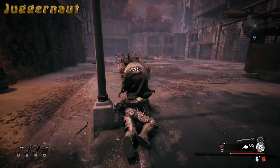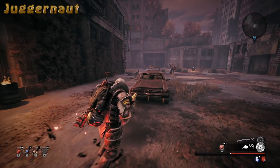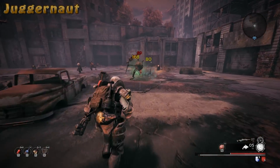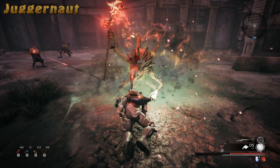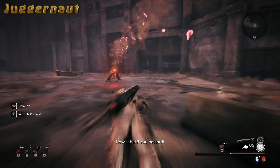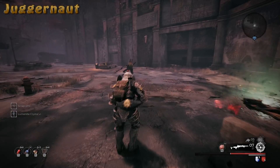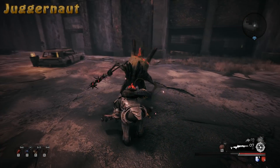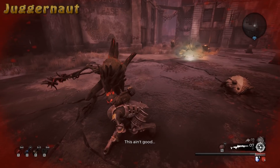Hey there hunters and welcome back to the Gunner's Guild. Diving back into the World of Remnant here. The next DLC, Subject 2923, is going to be available on Thursday. And ahead of the DLC launch, we got a patch that changed around all the equipment — like, seriously, all of them. So I wanted to take this time and talk about new sets and loadouts to use before the DLC drops and during while you try to get all that new DLC loot.